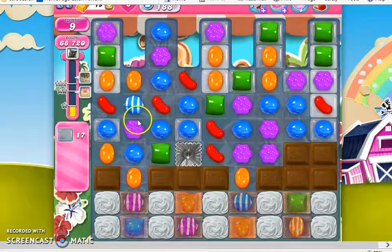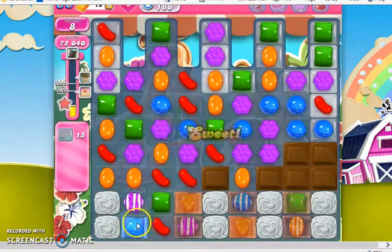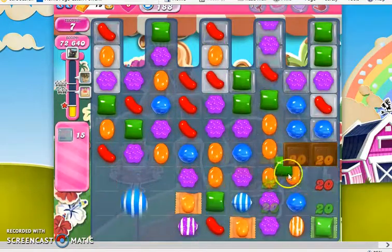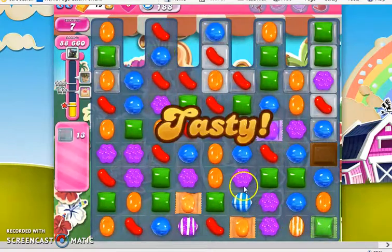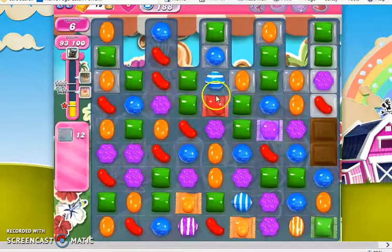I'm struggling against this board — it's not giving me very many good opportunities. Finally, we've opened this up. I'm going to take this; it's going to clear out a lot of stuff and give me these three combos that I can use. Before I set this off, I'm going to make a move up here, clearing out some of the jelly in the fingers.